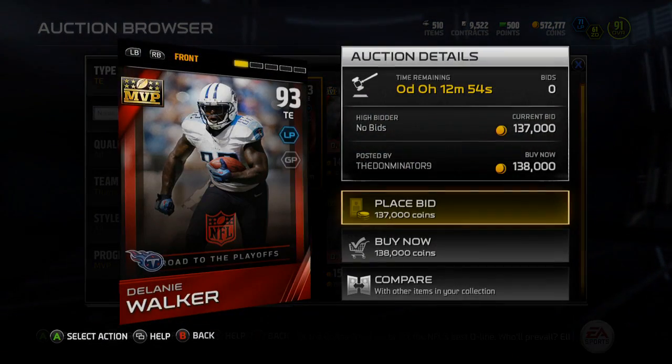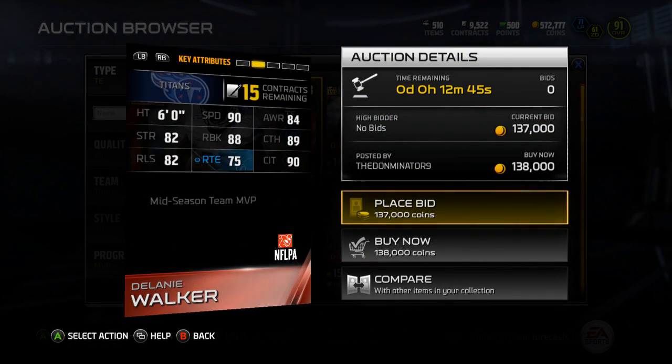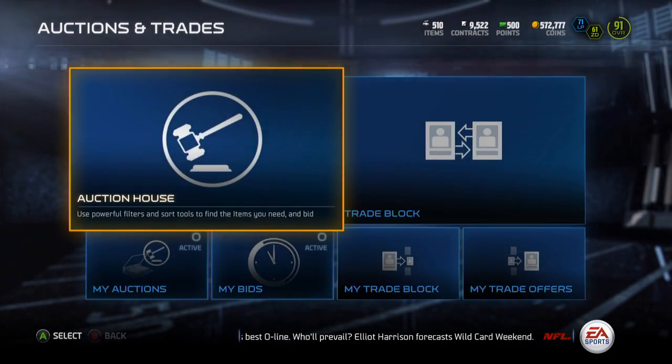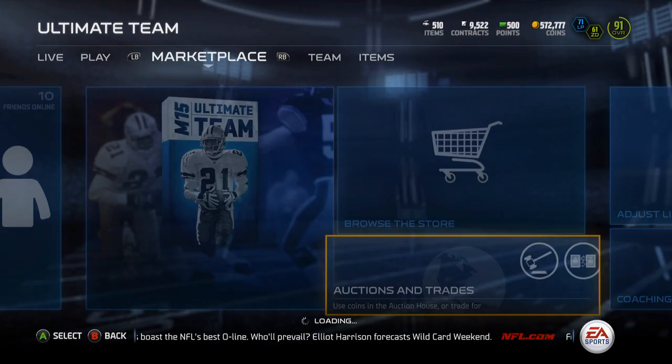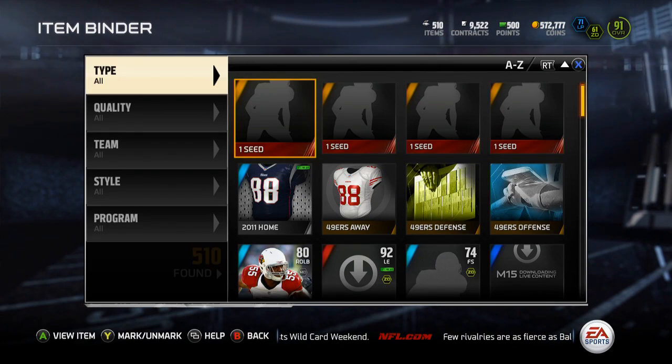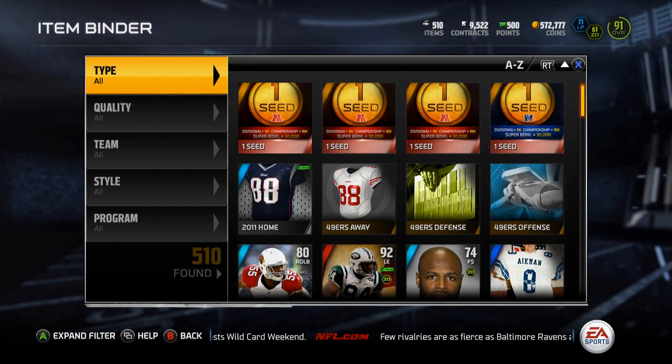Not bad, he's got some really good stats. I actually thought about keeping him but I really like how Gates has been playing, so no need to keep Delaney Walker. Let's throw him up for 134k and hopefully he sells so I can get to 700k coins.